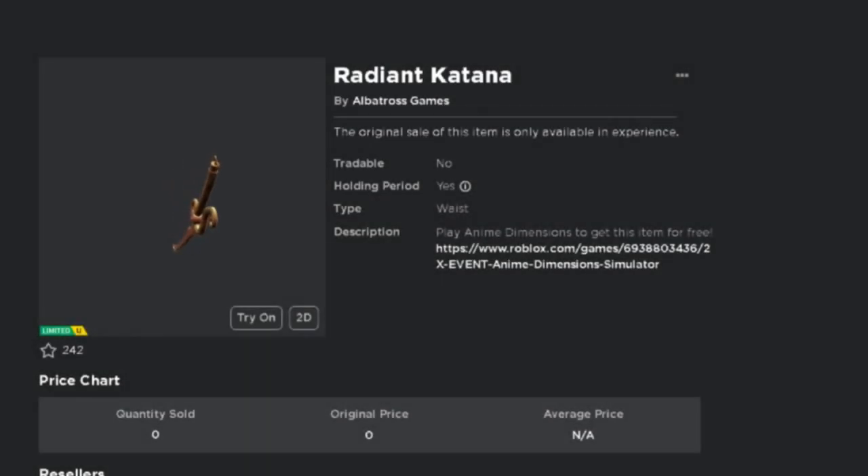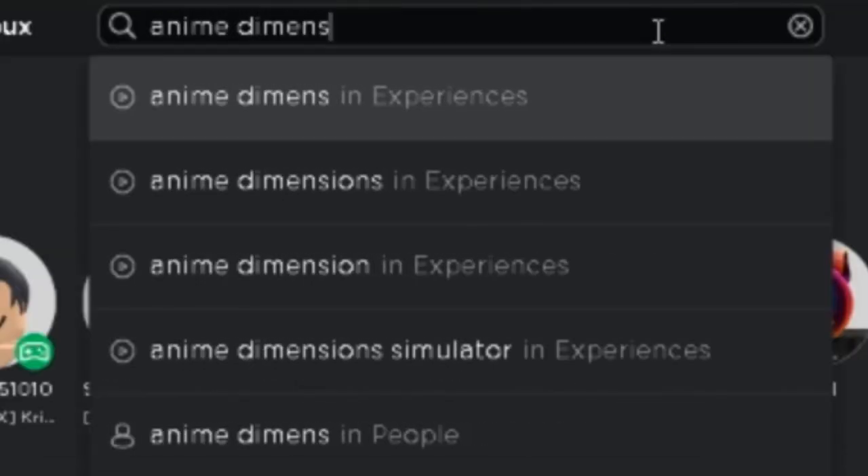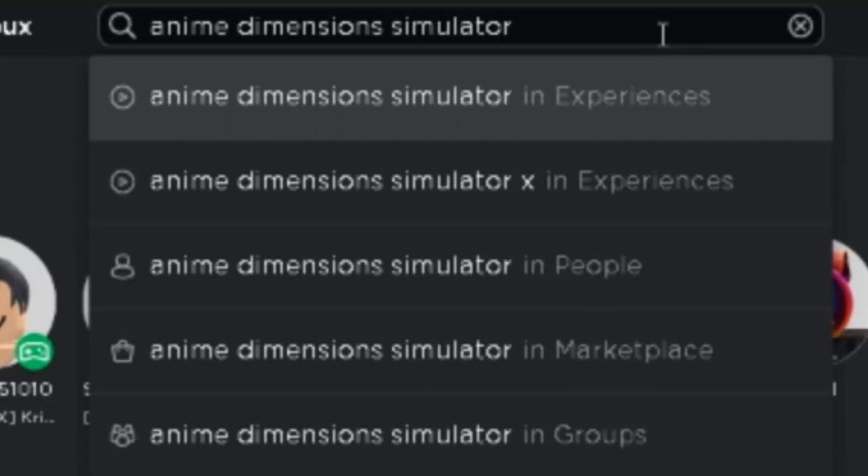I'll be showing you how to get the Radiant Katana in Anime Dimension Simulator. It only has 15,000 copies available. Let's go search for this Anime Dimension Simulator game — this game has a new free limited item.